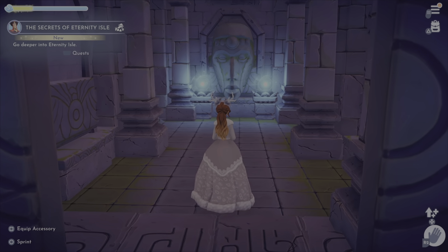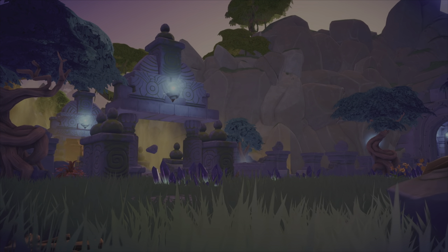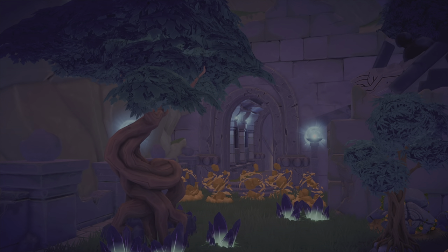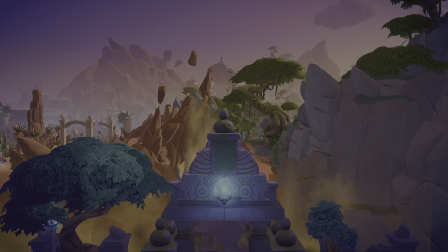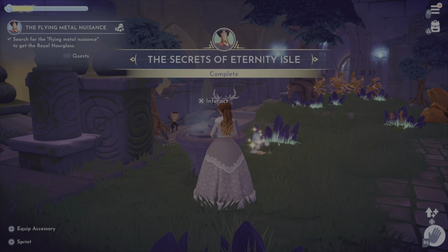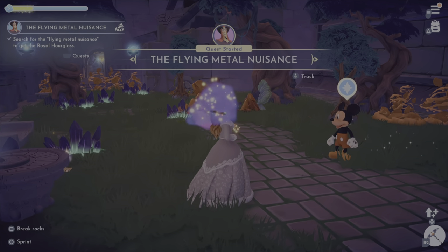You're going to follow this path to the left and then to the right, and once you get through that path, it's going to show you the broken bridge. It has Chez Remy's there, you will have Scrooge's shop there, and you're going to have to do Goofy's stalls in these areas as well. There will also be fountains, so you will need star coins for a lot of these things. You will talk to Jafar by the broken bridge and he's going to tell you what you need to do next, which is find the metal nuisance.